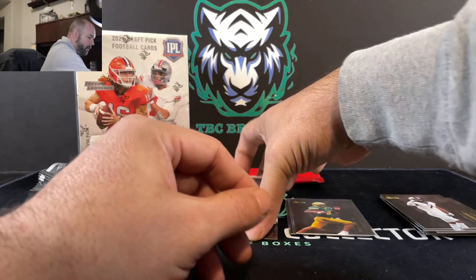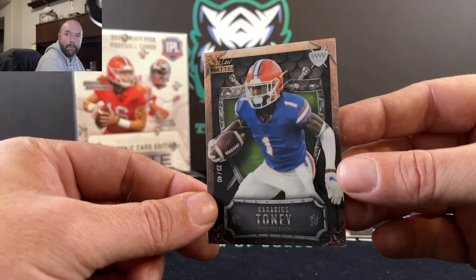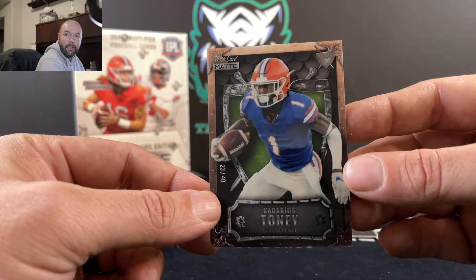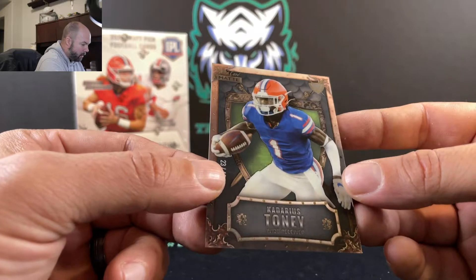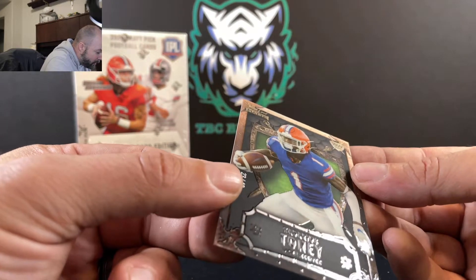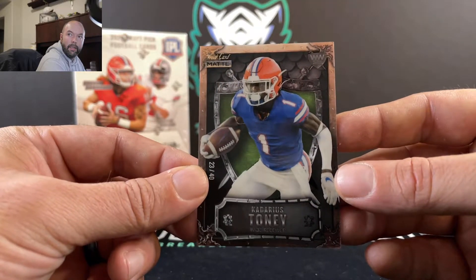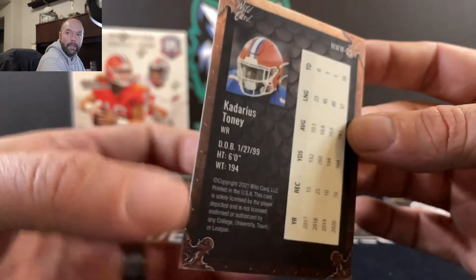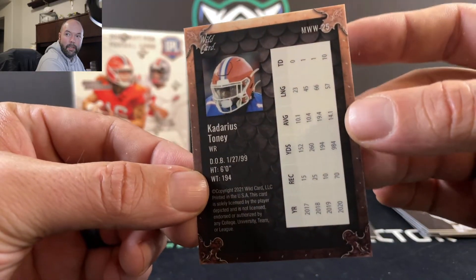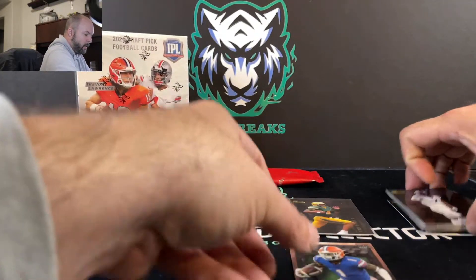And our hit card for this pack — 23 out of 40 — Kadarius Toney. That's pretty sweet. It's got like a shield behind him there. It says 'Weekend Warrior' underneath the WW. Very nice, very sweet-looking cards.